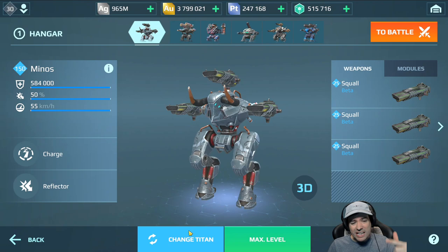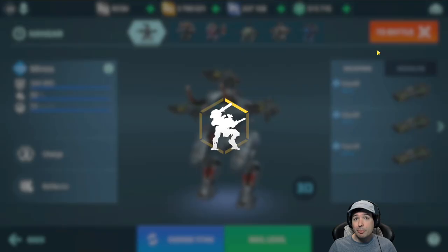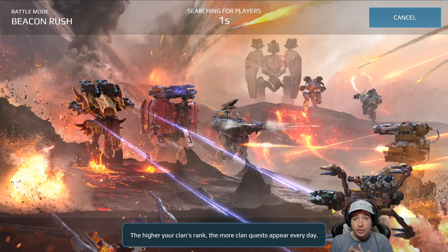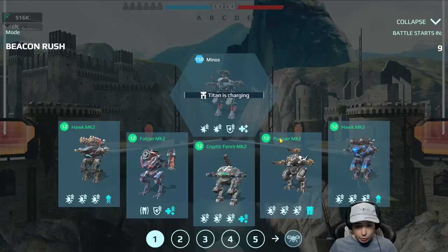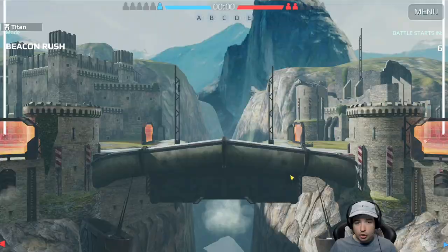What's up, friends of the good mood? It's Manny, and welcome to the fully maxed new shotguns on the live server on the Minos Titan and the Nodens. As you can see, I prepared both Titans. We're gonna jump right into the battle. In the first match, the Minos Titan is gonna have an easy time getting in short shotgun range because he can run very fast. The Nodens in the second match will have it a little bit more difficult because he can't be that fast. So let's jump right in.